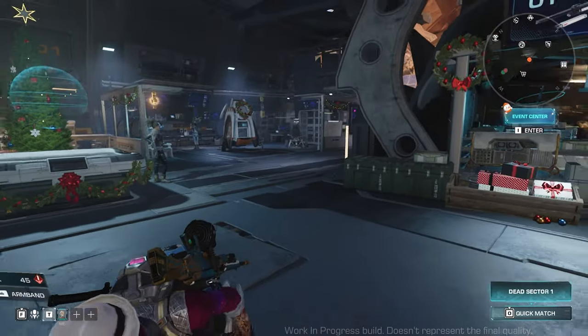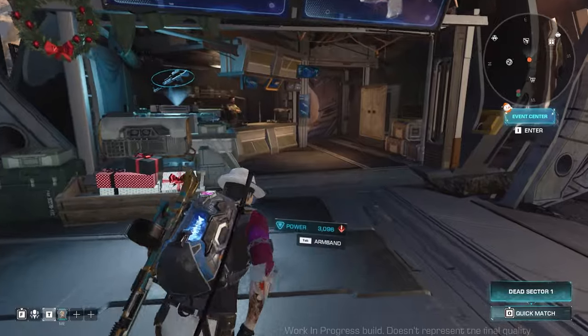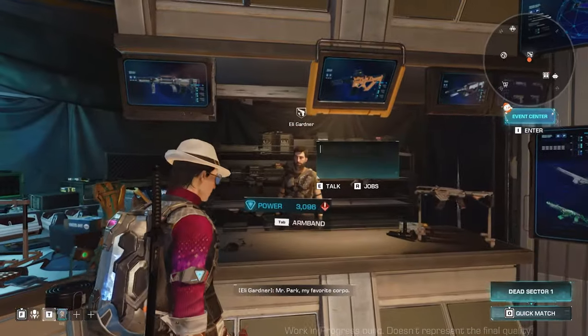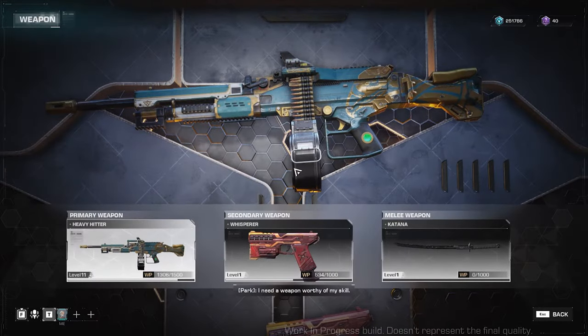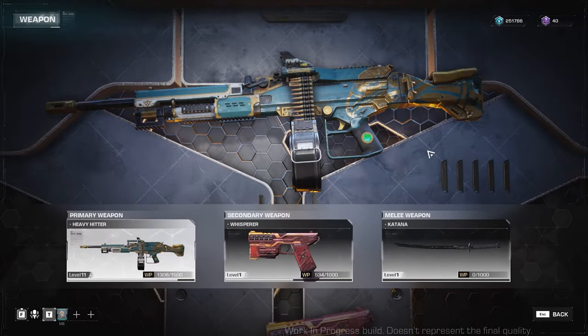Now, before doing a Dead Sector Run, you need to make sure that you set up some things first. Once you are in Haven, talk to Eli Gardner — this guy here. You will see your permanent primary, secondary, and melee weapon from this window. I say permanent because there are temporary weapons that you can pick up from the Dead Sector Runs. I'll explain more on that later.